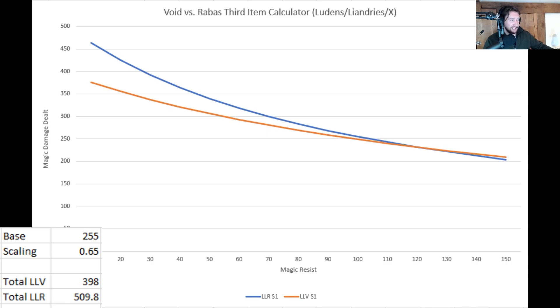Let's take Ziggs, for instance. His base damage at level four of his first ability is 255, with a scaling of 0.65. For Ziggs, to get some kind of equilibrium is about 120 magic resist, which is a lot. But let's say you've got no magic resist to deal with — there is a differential of about 30 damage at 50 magic resist. You're spamming the ability every two or three seconds, and you're losing out 30 damage every single time. However, you've spent 700 gold less, and obviously it's going to get better as the game goes on anyway.